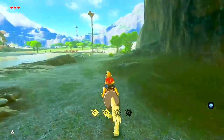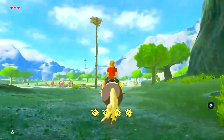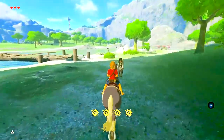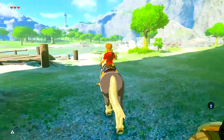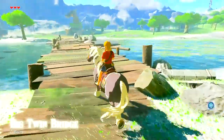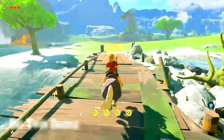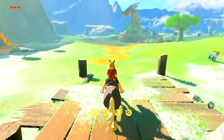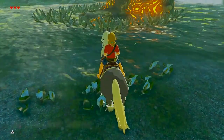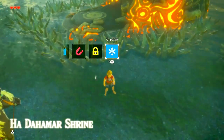After unlocking the Dueling Peaks Tower, this is where I go next. I skip a shrine on my way here. My reason behind this is because my horse can't teleport anywhere yet. Ha Dahamar Shrine is a teleport spot for the Dueling Peaks Stable where I can get my horse back, ignoring where I last left it. So once I set my eyes on getting the one I skipped, I can easily teleport back here, get my horse, and I'm still on the path leading to Kakariko Village.